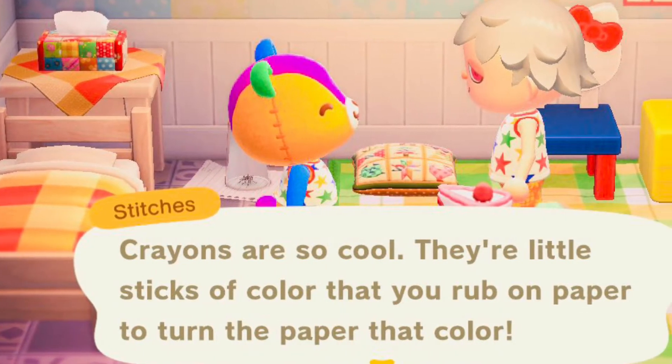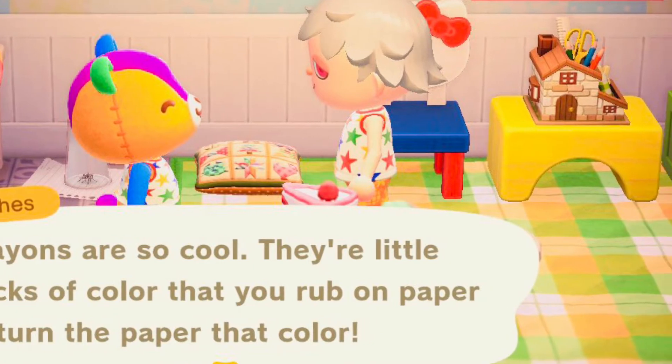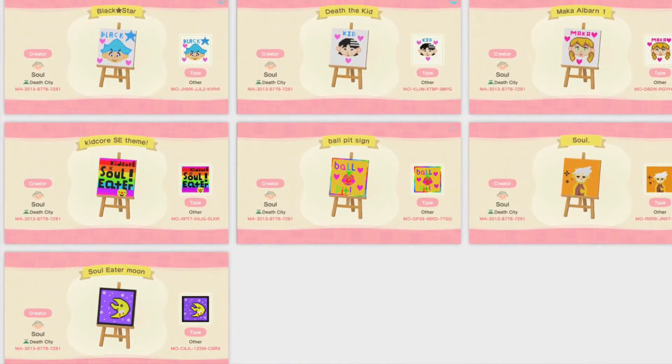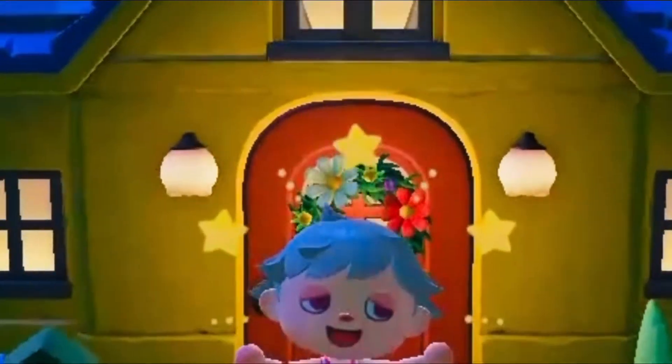I've added some images of my custom designs — I've only made a couple but you can look at them right here. I made one for a ball pit because I found a really cool custom design by another user, which I'll link in the description, who made a very nice ball pit QR code. I love ball pits and loved going in them as a kid, so I'll add that to my Soul Eater kid-core rainbow-core island.